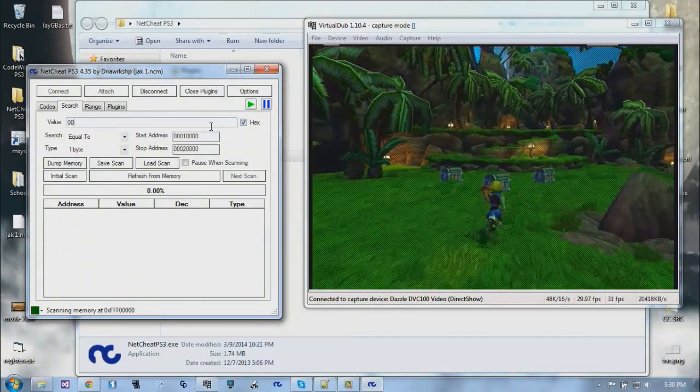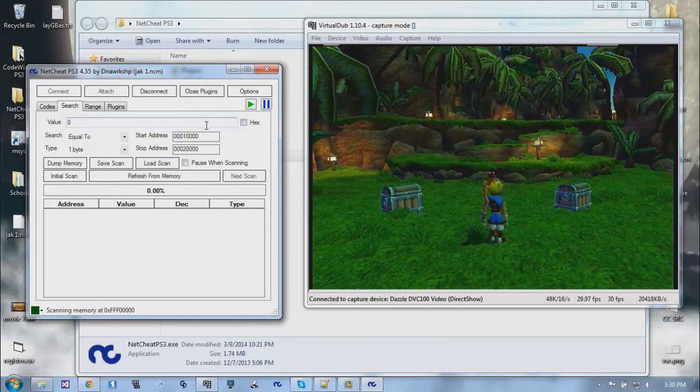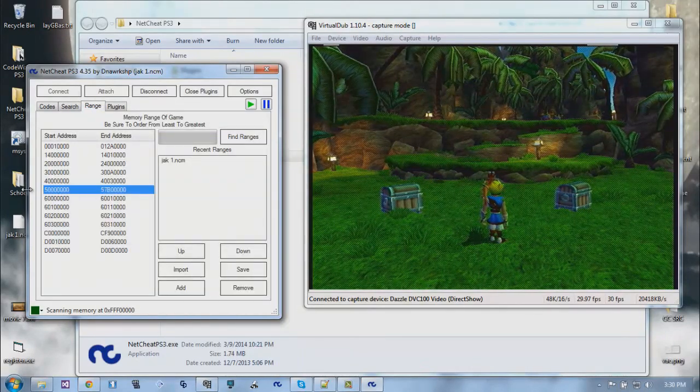Right now the counter's at zero, which will give a lot of results. I'll get two units of health to narrow things down. For the search range, I'm searching from this address to around 4 million - the logic being that the larger range would take forever and most of the data there is likely game models, not values I'm looking for.